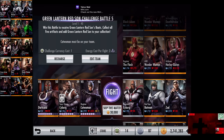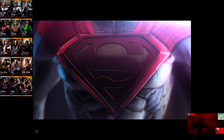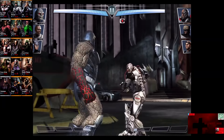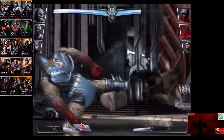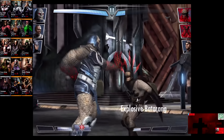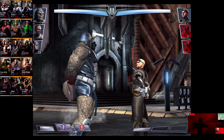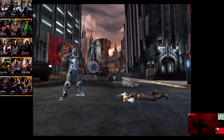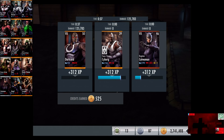In the fifth matchup, we have Regime Cyborg, Red Sun Batman, and Zod. Gold cards gain a level of 26. Skip the match is 30,000 credits. Cyborg is eliminated, Red Sun Batman comes in. Batman's getting pummeled — Explosive Batarang connects for about 1,200. He does not tag out. We go off the I Am Many Things and Zod is eliminated. 101,945 damage for the victory in the fifth fight. 312 XP, 525 credits.